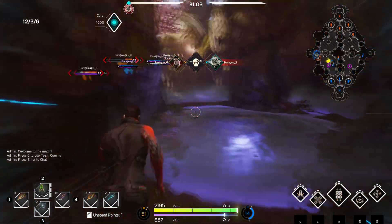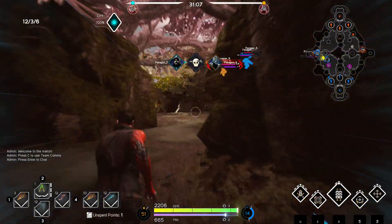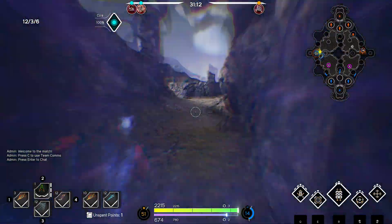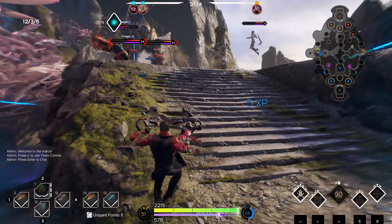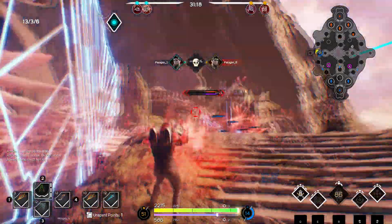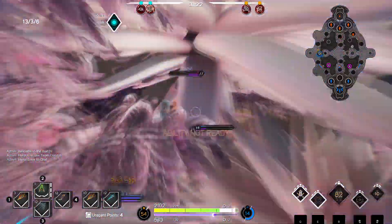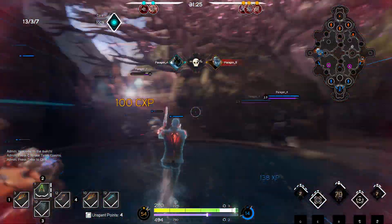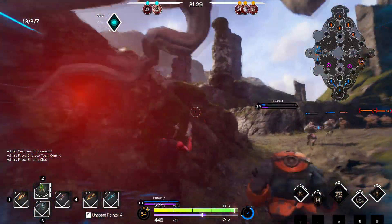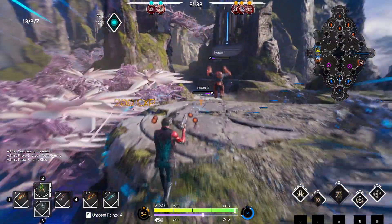I won't discuss balancing when it comes to these guys right now, because it's unnecessary. Nerfs and buffs will come and go, so telling you Twin Blast felt incredibly strong is a moot point. A match lasts just about as long as you'd expect — anywhere between 25 to 40 minutes on average — which sounds about right, but what some people did not like is how slow some of the movement in fights felt.